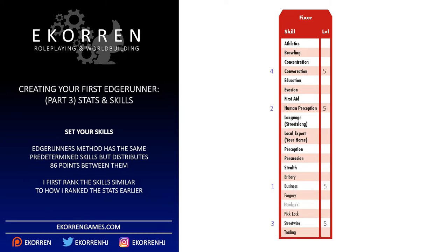Because I have 86 points and there are 20 skills in the list, I start by allocating 4 points to each skill, with the remaining 6 points allocated to 6 skills I favor more. I rank the skills as: Business 5, Human Perception 5, Streetwise 5, Conversation 5, Persuasion 5, Trading 5, Bribery 4, Evasion 4, Local Expert Your Home 4, Handgun 4, Education 4, Concentration 4, Perception 4, Language Streetslang 4, Athletics 4, Brawling 4, Stealth 4, Pick Lock 4, Forgery 4, and First Aid 4.